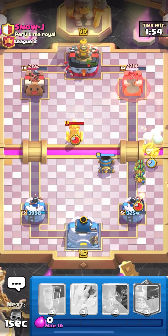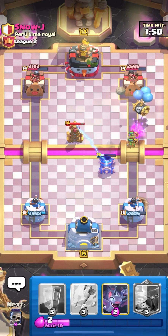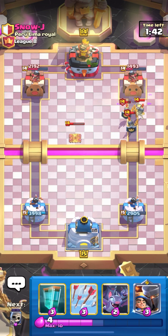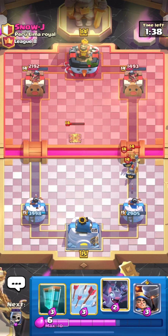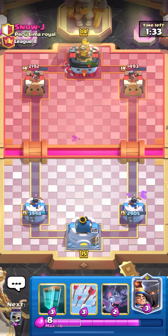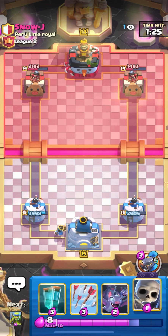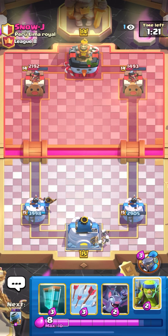Let's skeleton barrel and add pressure. He doesn't have anything for that skeleton barrel. We're not gonna go out here, we'll just take this damage — okay, we didn't take any damage. Let's cycle evil skulls again because those evil skulls were really good. We're gonna play evil skeleton on the right.